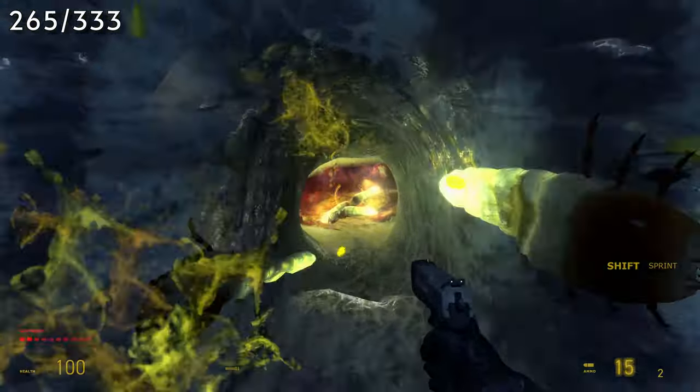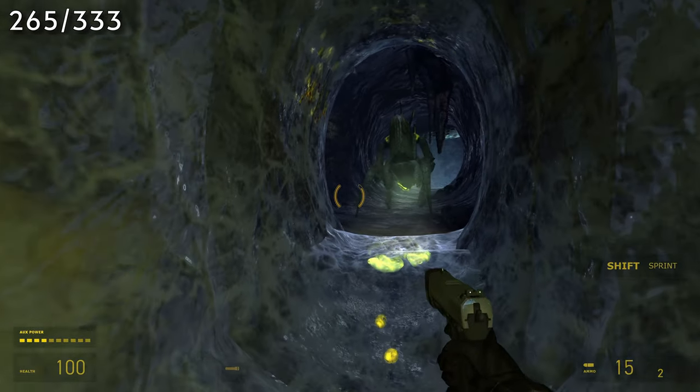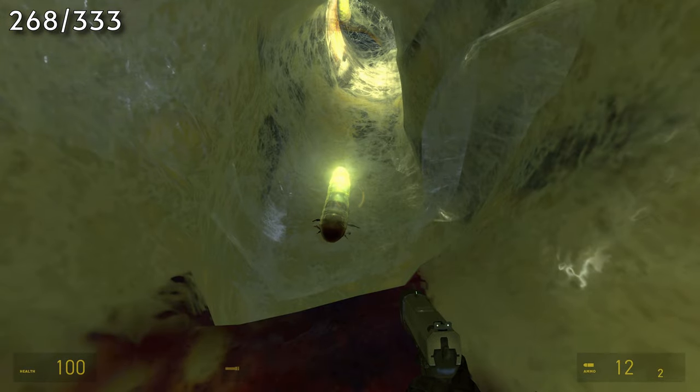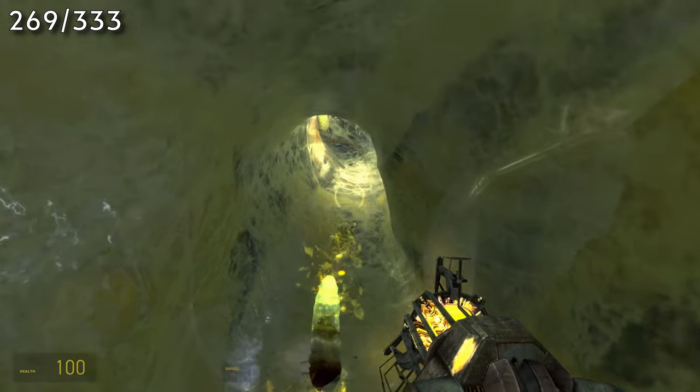After your confrontation with the antlion guard, you'll have to run past it and into some grub tunnels. As you're running from grub tunnel to grub tunnel, you'll pick up another 32 grubs before reaching your next confrontation.